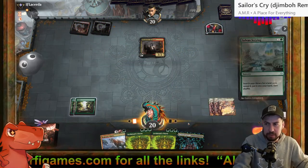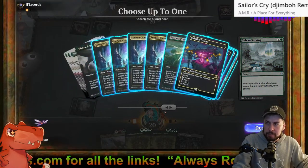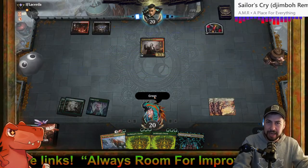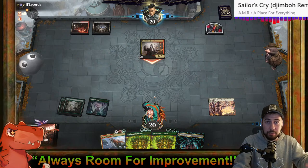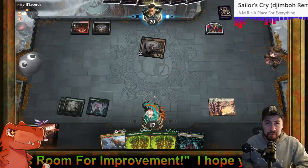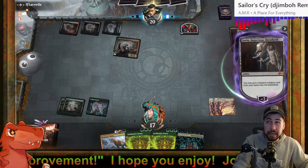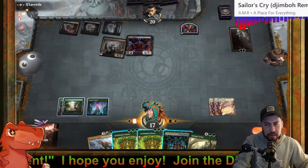Sylvan Scrying ideal, but I'm going to grab Sunken Citadel — it always enters tapped. Castle Garenbrig would have entered untapped, however I wouldn't have been able to use that one mana from Castle Garenbrig anyway — I don't have a Commune with Dinosaurs to make use of it. Hopefully we get to survive the Vein Ripper. Okay, we're not dead yet — all is not lost.